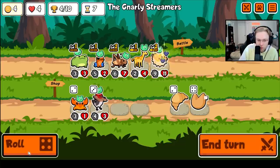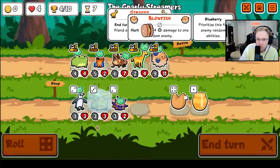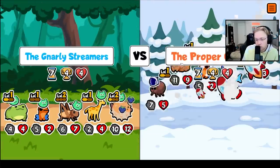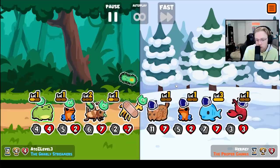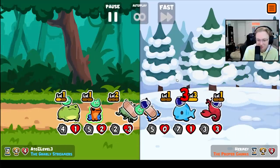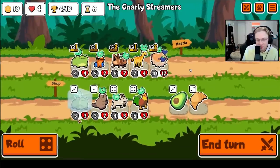More, more. Toad — we need Monkey, Monkey for the Blowfish. Highest health? True. Well, we weren't able to kill the Lynx there. We tried. We did take the hit from the Lynx.